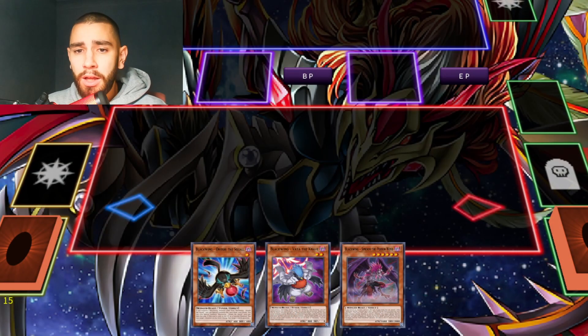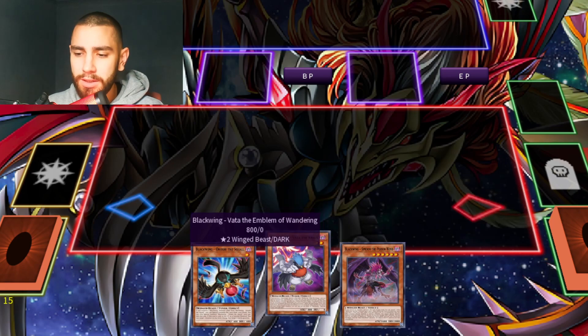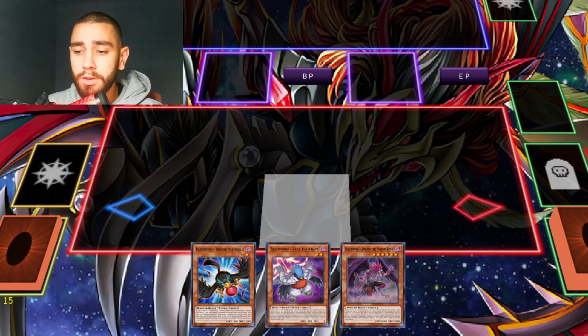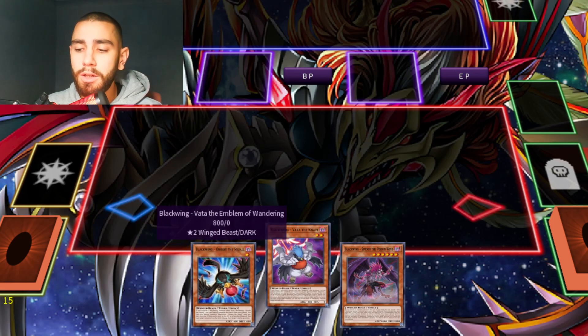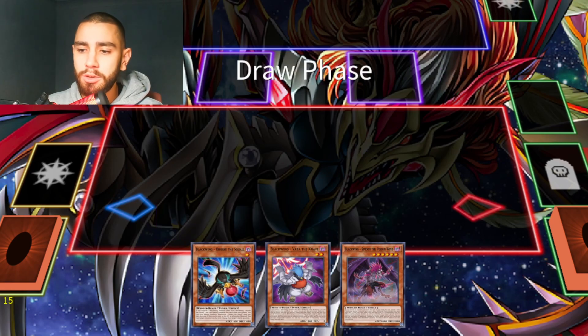So check this out guys. Obviously you cannot play with a one-card combo against T-Elements. In this case, let's say you're going to start off with either Black Wildwood or Vata on your hand — either way, you need Vata on your hand.